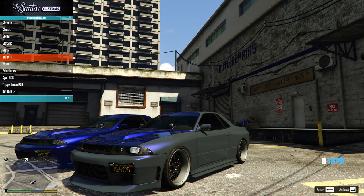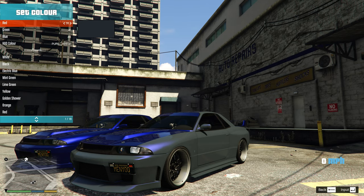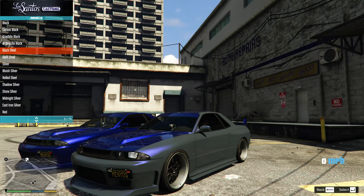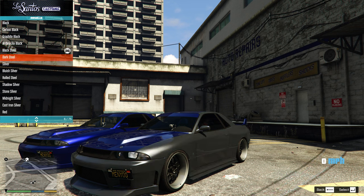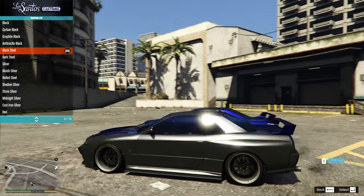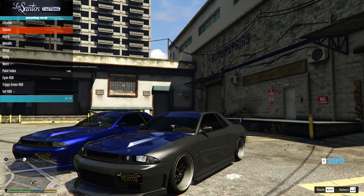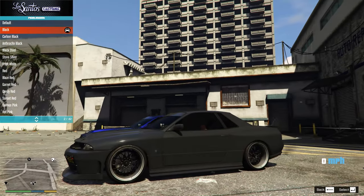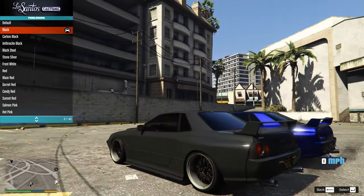If you like this color, the RGBs for it are 35, 41, and 46. You could simply add it to your own crew. The second option is just going with a simple black steel or a dark steel. My favorite personally is probably black steel. Change the secondary color as well to black steel, pearlescent black. Nice, clean build, Elegy Retro Custom.